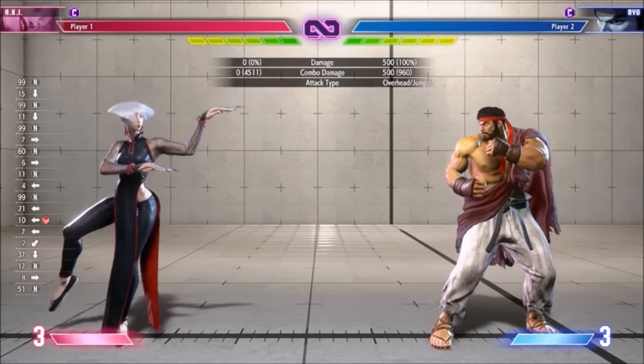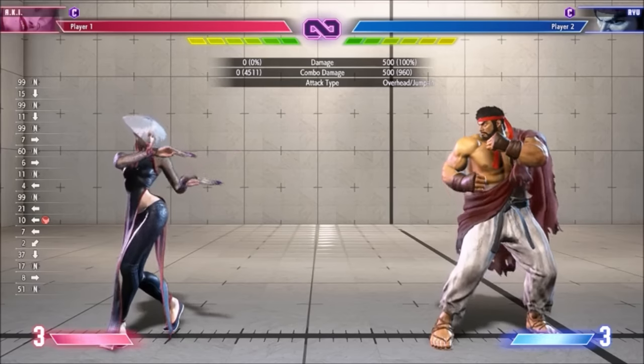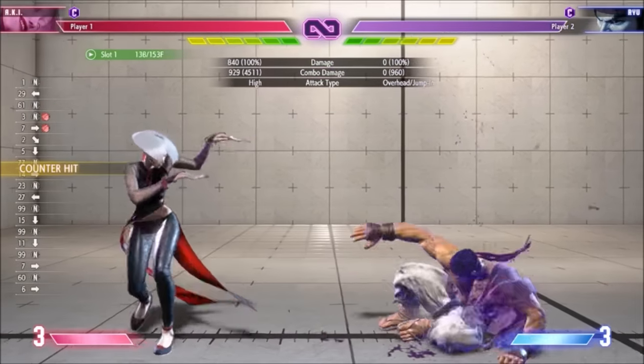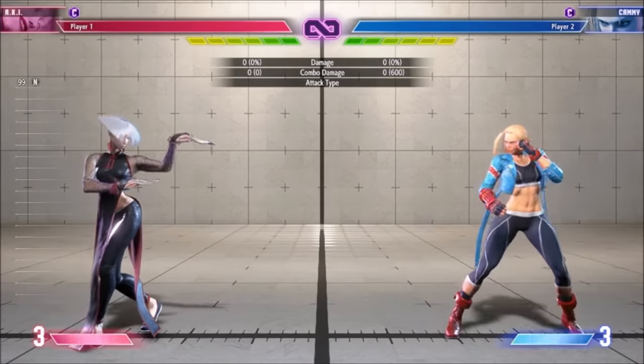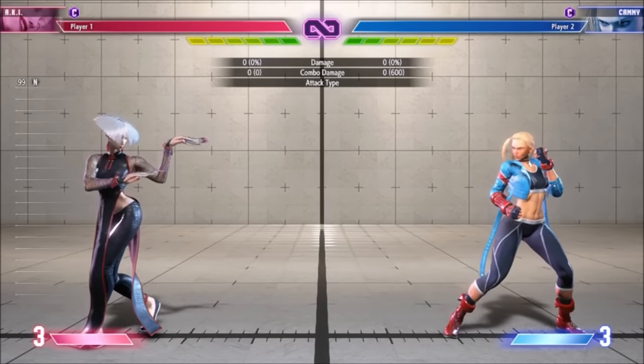As for special moves, Heavy Chain stands out as a good anti-air. It's fast, has a great hitbox and hurtbox, and is especially rewarding on poisoned opponents. It's notably the best anti-air versus characters who can change their jump arcs with air specials, where Aki otherwise suffers.